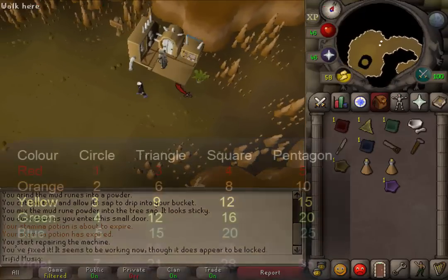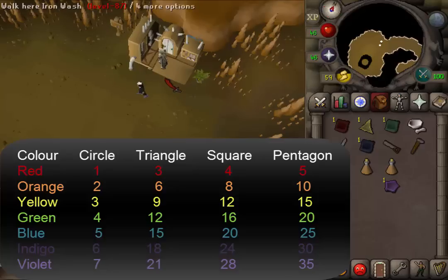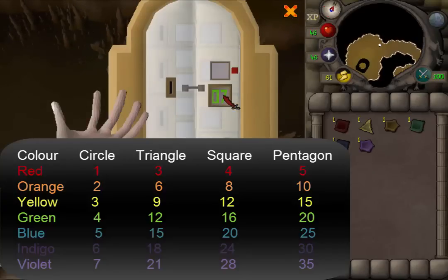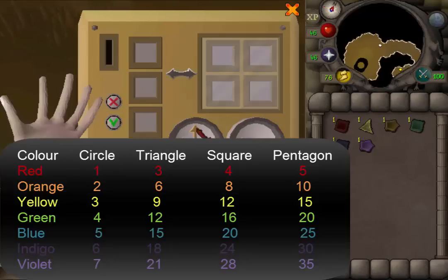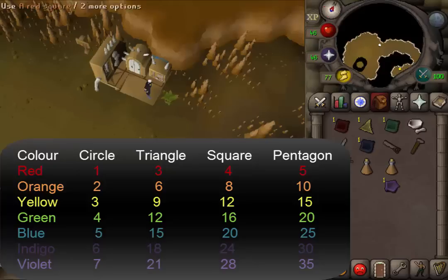This puzzle is actually quite easy with some elementary school maths. What we need to do is insert disks into the machine equal to the number that is displayed. The displayed number is random for every player, so when you try to unlock it you will see a random number. We will need to unlock it by inserting one disk which is equal to that number. The value of every disk is the value of its color times the number of sides that it has. I have set the disk values on the screen. So for example, my first number is 7 and I will need to insert one disk — the only way to get 7 is by having a violet circle, which has one side and a color value of 7.